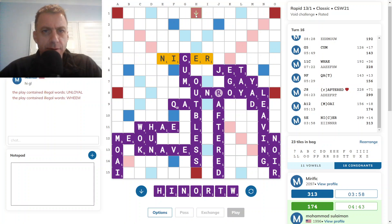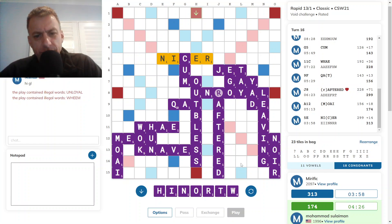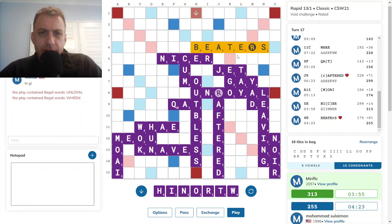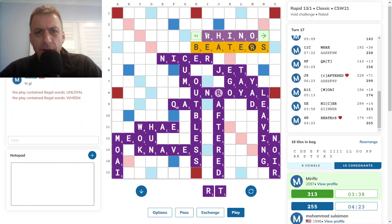Y is good as well if opponent doesn't take that spot — 45. But is there a bingo? In throw — hello? W-H-I-N-O? No. Don't think that's a thing. Y-no — no.